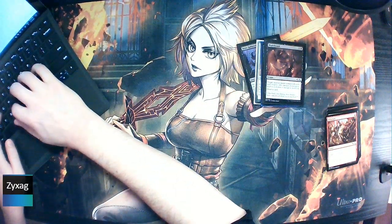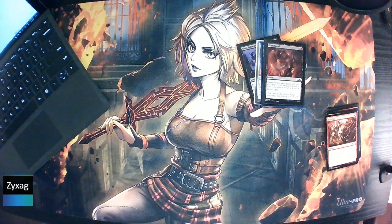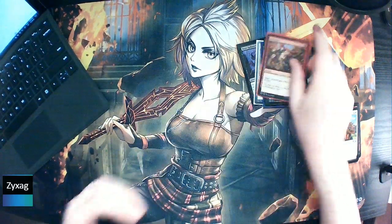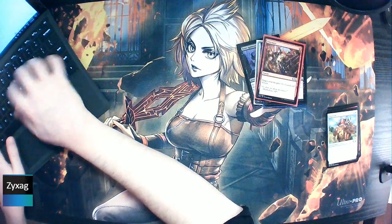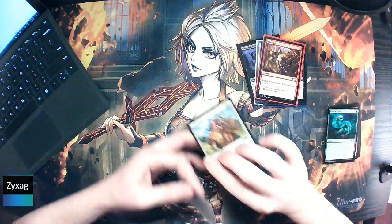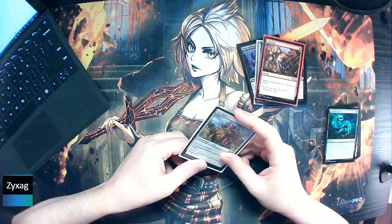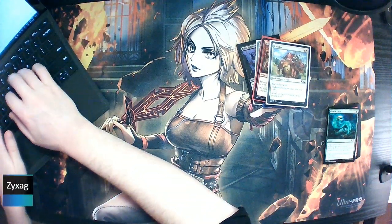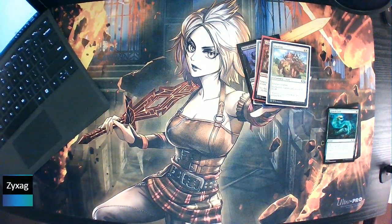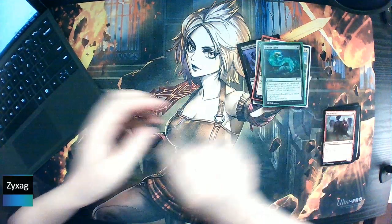Then we've got Infuriate, which we've been seeing some of this card in the Theros Beyond Death set. Pacifism — I'm not sure if I've seen that in any of the sets that I've done recently. Growth Cycle... Pack Mastiff...